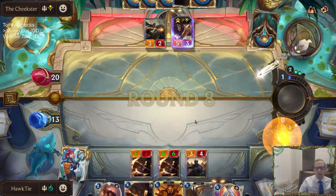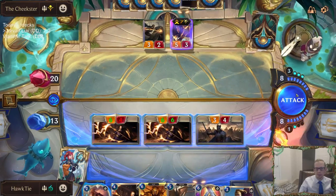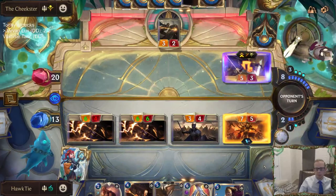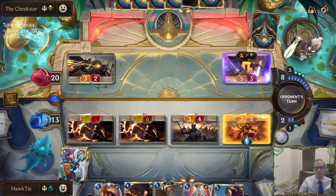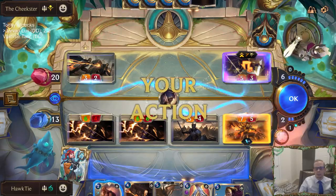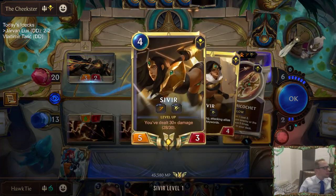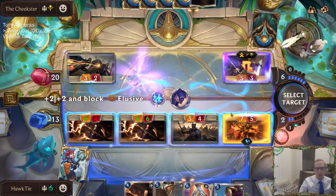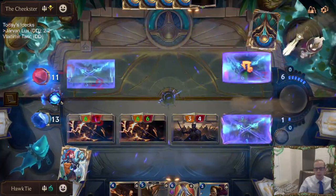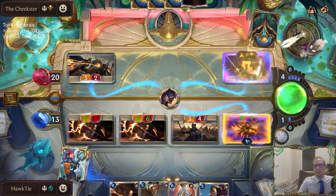Going to try the same thing again — Jarvan attacking. Now we have leveled-up Jarvan. Another Concerted Strike — the first one hits a barrier though, right? So this should work. Keeping this alive. They're just going to trade. Oh, now they don't even trade. Yeah, that hurts — these Concerted Strikes really hurt.